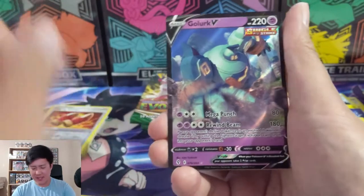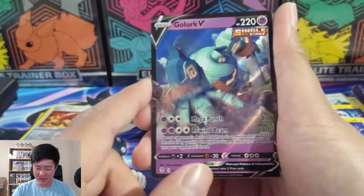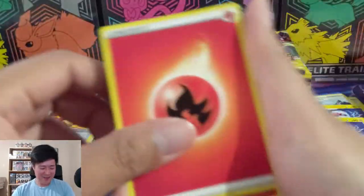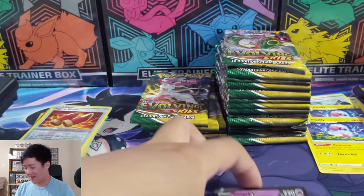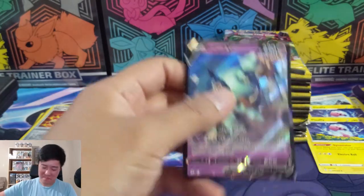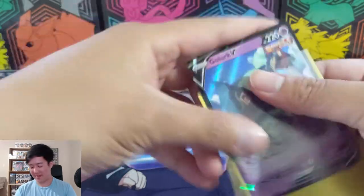I did see what I'm guessing is an alt art Galarian Slowking - I'm not sure if it's the V-Max, where he's kind of moving around like a lumberer or something. I like that one. When it comes to the alt arts like the Eeveelutions, I think the ones I thought were the cutest - I think it was Leafeon, where he was like helping carry those giant barrels of hay or something.